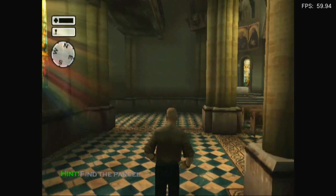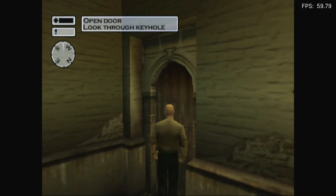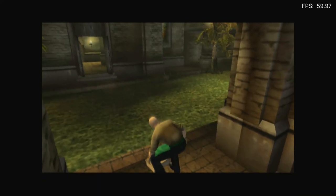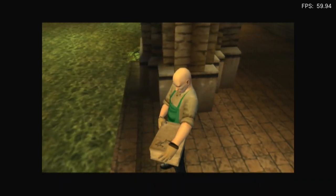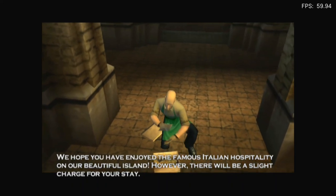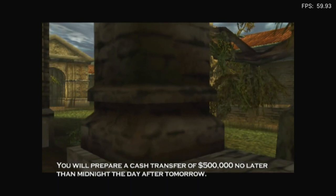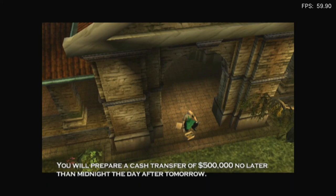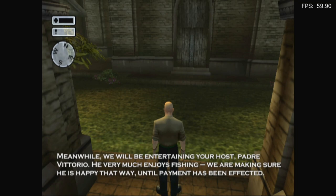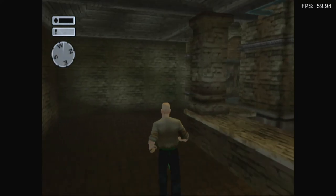Find the parcel. I don't remember where the door was. Parcel obtained. Am I going to get attacked now? 'Benvenuto in Sicilia. We hope you enjoyed the famous Italian hospitality on our beautiful island. However, there will be a slight charge for your stay — you will prepare a cash transfer of $500,000 no later than midnight the day after tomorrow. Meanwhile, we'll be entertaining your host, Padre Vittorio — he very much enjoys fishing.' Wow. Douches. Well, the parcel wasn't what I was hoping for.